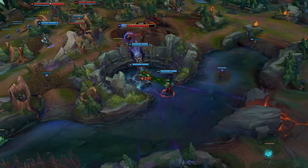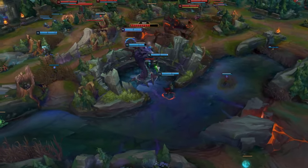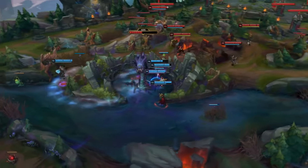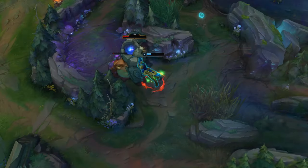Hey guys, my name is Funperom. Say you want to buy Magic Resist. Given the item system reworked, there are so many Magic Resist items that you could get. In this video, I'll be specifically looking at Force of Nature and Canic Recurne, so let's get right into it.